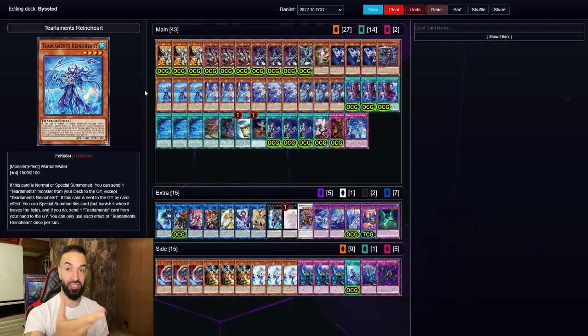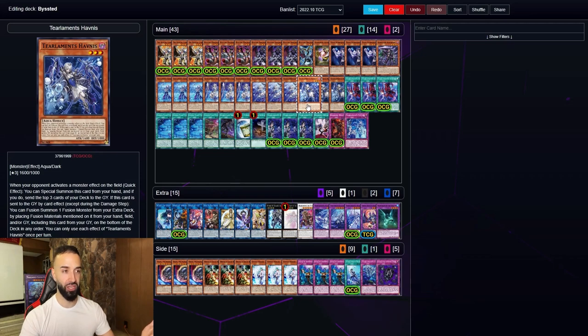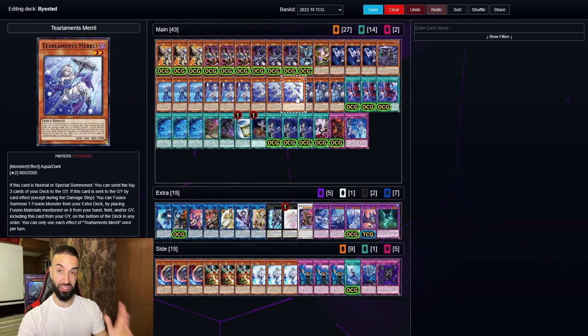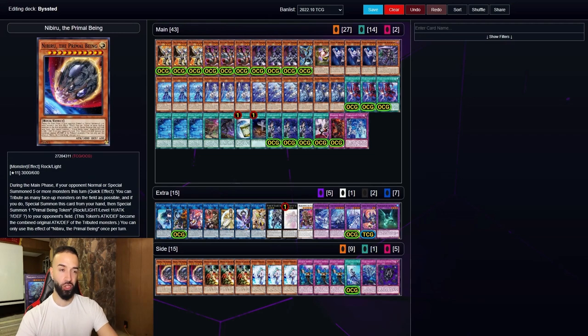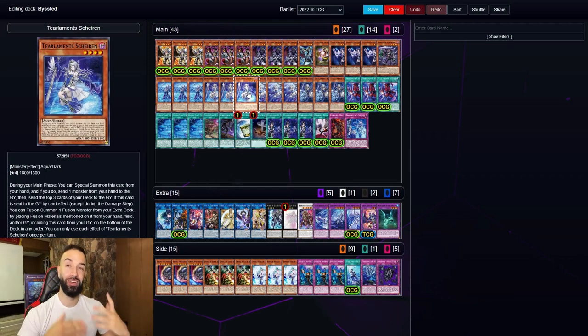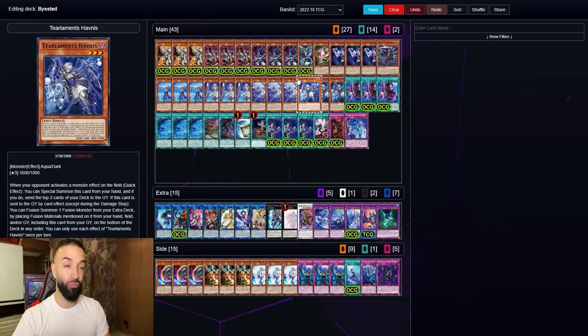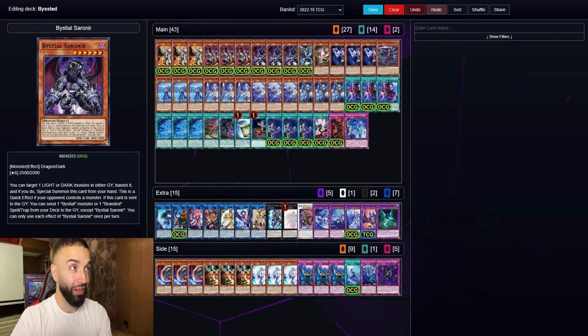Going second, the beauty of this deck is that Havness is broken — there's like 20 grave effects so Havness goes crazy. You have seven Bisted hand traps plus three Havness, that's 10. Post side deck you side into 12 more hand traps so you have 22 hand traps total. Bisted and Tier Elements are both naturally in-engine hand traps, so when you throw in 12 more you have 22 hand traps — more than half your deck — and you don't break the ratios.